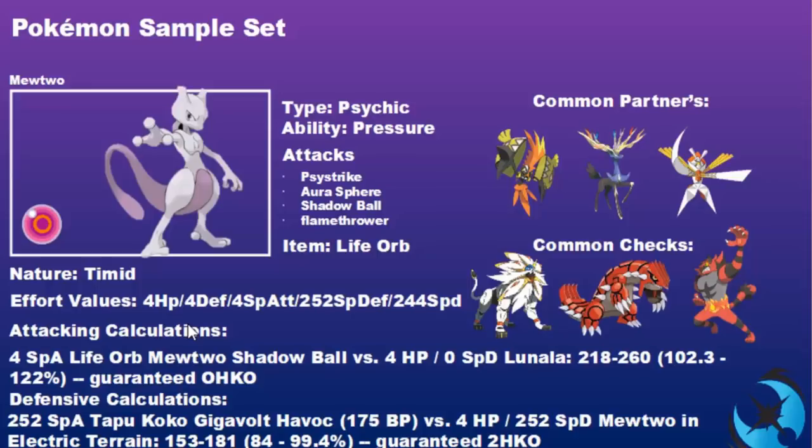That speed investment gives Mewtwo a raw Speed stat of 199. The reason: Lunala is a great Pokemon to lead against Mewtwo because it threatens it and can take multiple psychic-type attacks through Shadow Shield. You want to pair Tapu Koko — with a raw Speed stat of 200 it always goes before Mewtwo — to use Dazzling Gleam or an electric-type attack into Lunala to break Shadow Shield. Then a 4 Special Attack Life Orb Mewtwo Shadow Ball versus Lunala at 99 HP deals 102–122 damage: a guaranteed one-hit KO.